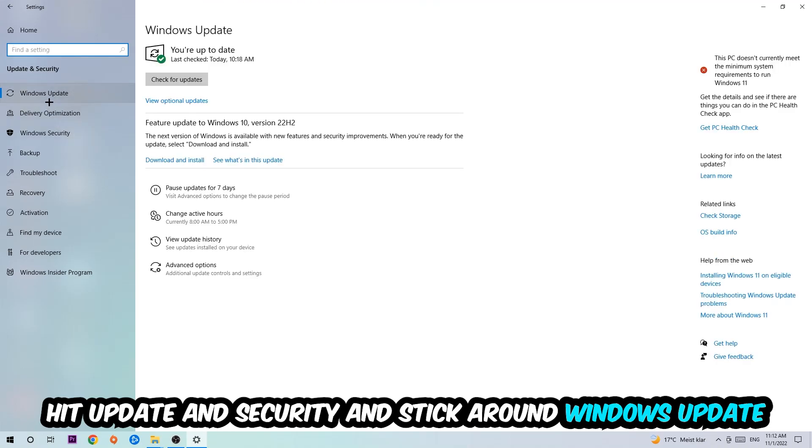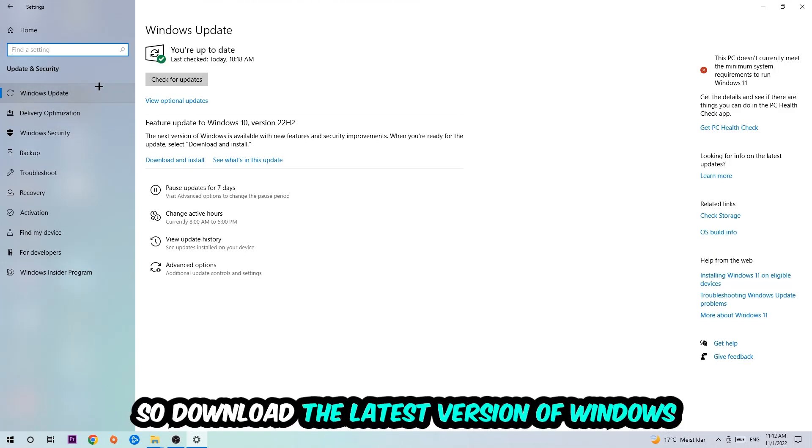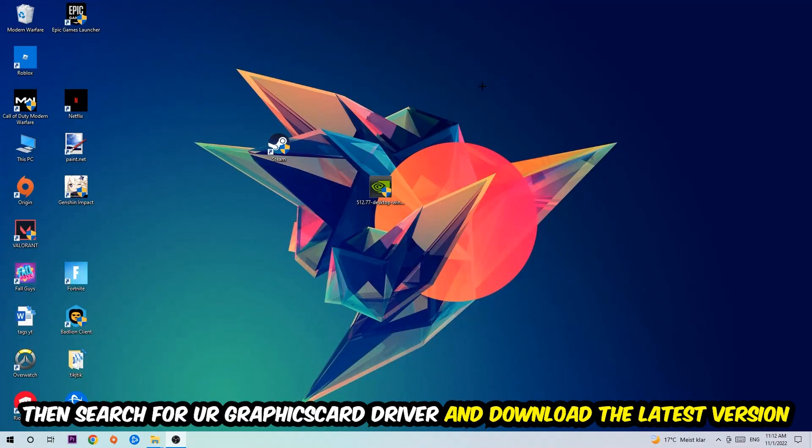Go back and hit Update & Security, then stick around Windows Update and update to the latest version of Windows. Once finished, search for your graphics card driver application on your PC or browser and update to the latest version of your graphics card driver to provide the best possible performance.